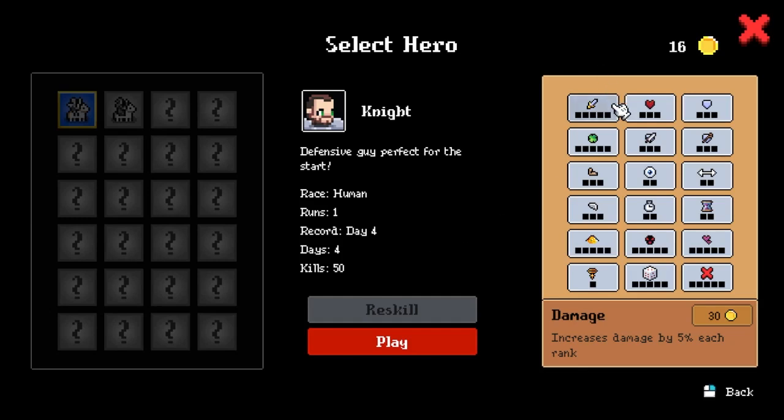As you can see in the upper right we've got our 16 coins, so we don't have enough to purchase damage, health, or shield upgrades. So we're going to go ahead and start our second run here.